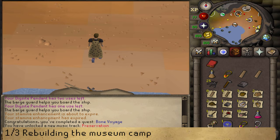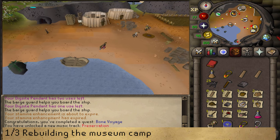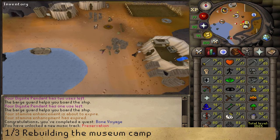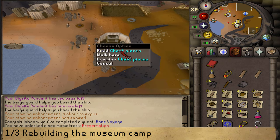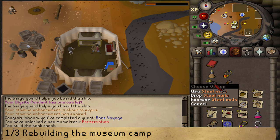Before ending the video, I'd like to unlock three things on Fossil Island: rebuilding the museum camp with a bank, unlocking a direct teleport to Fossil Island, and unlocking the Fossil Island transportation system. To fix the museum camp, go east and start with the bank. Rebuild the bank using two oak planks, an iron bar, five metal nails, and a hammer. This requires 21 construction.